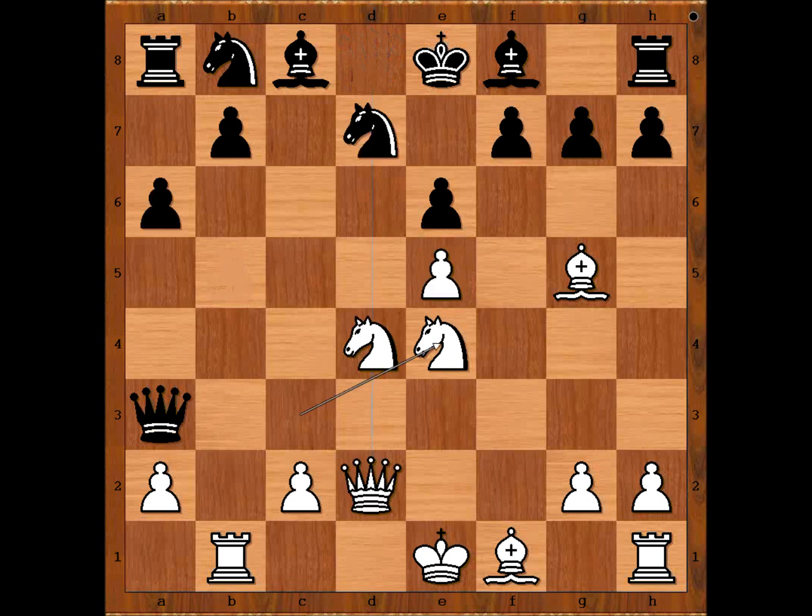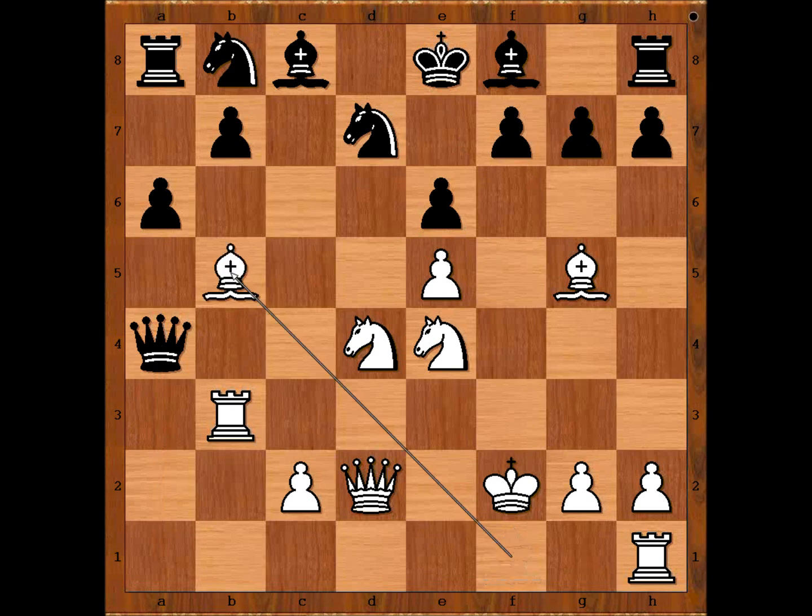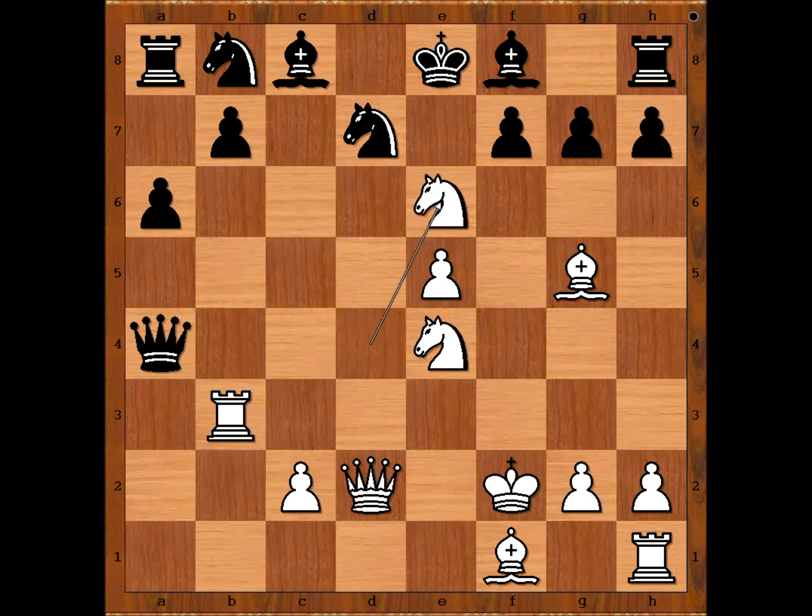Back to our game. Tolush played queen takes pawn on a2, rook to b3, queen to a1 check, king to f2. Black is two pawns up and white can't even castle. Queen to a4 — this is the critical position of the game. There was an even stronger move: knight takes on e6.